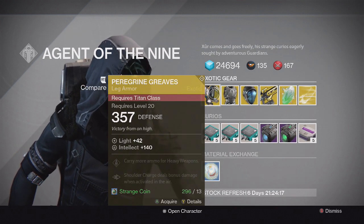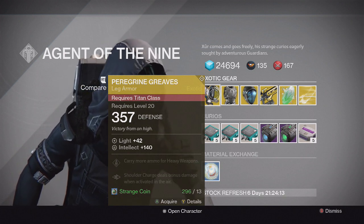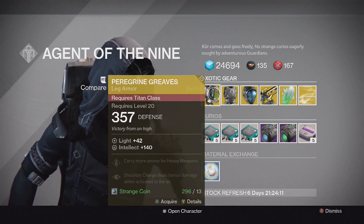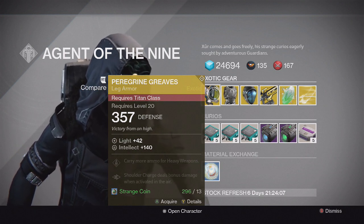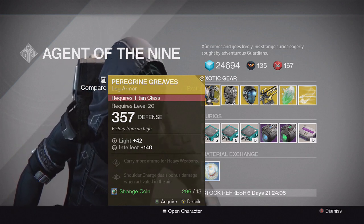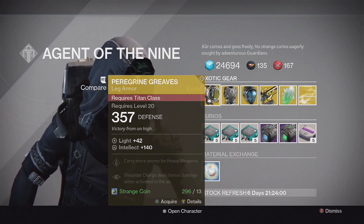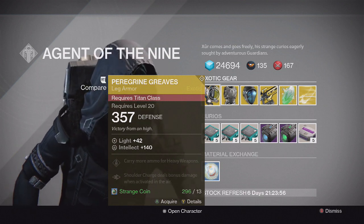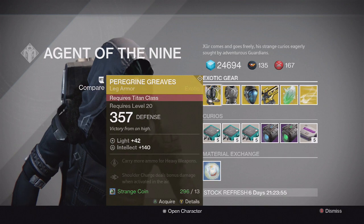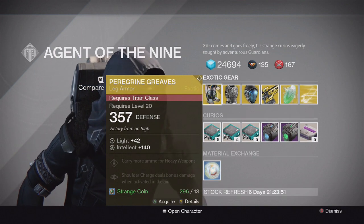We have the Peregrine Greaves, the new House of Wolves exotic for the Titan. It has Intellect and the special perk is shoulder charge deals bonus damage when activated in the air. Pretty cool, kind of a unique perk. It does work in certain scenarios and it's pretty good when the brawler modifier is on for certain activities. Overall it's pretty situational but it's a really cool and fun one if you want to try it out.